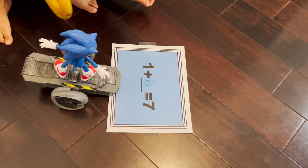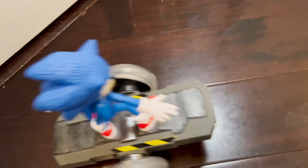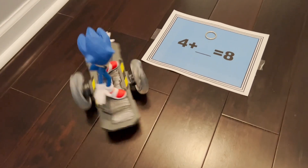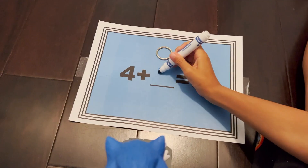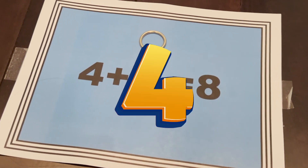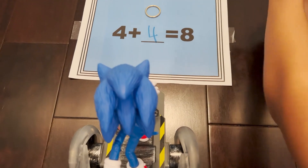Alright, Sonic, you're on to question number two. Go ahead. Good, you're at question number two. Ready, Munch? Yeah. What's four plus blank equals eight? Let's check your answer. Four plus four equals eight. Is that right? Yes! On to the next question.